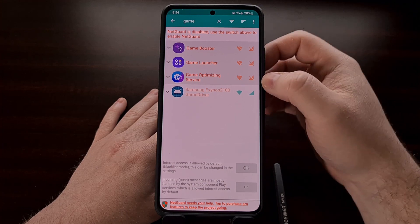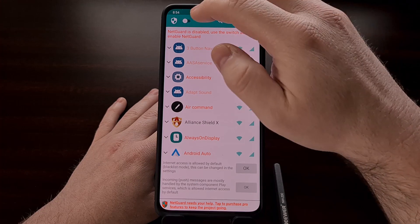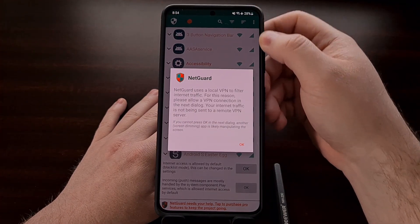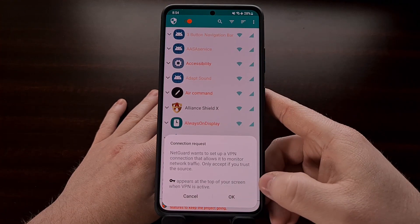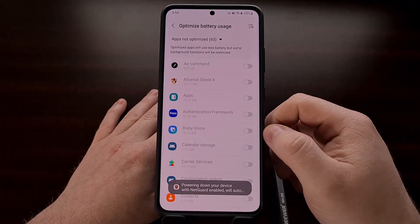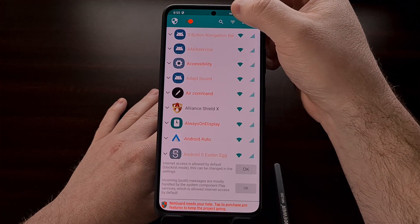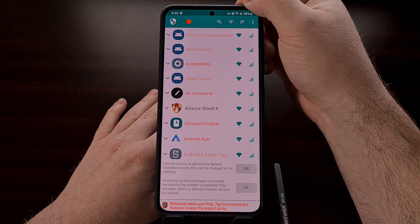Once all three apps have been disabled, back out of the search interface to where you can see the main toggle. Enable the NetGuard VPN by tapping that toggle and tap OK. You'll likely need to set up this VPN — tap OK through the prompts. Then go back and you can see that the VPN is enabled by the lock icon in the top right corner of the status bar.